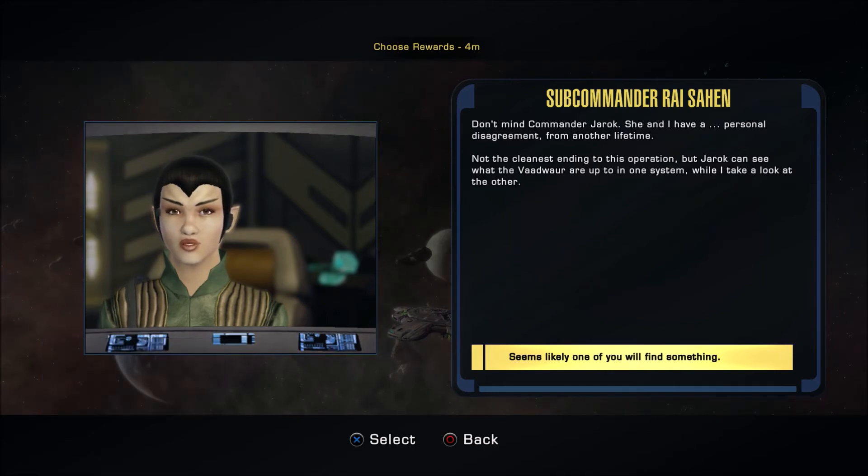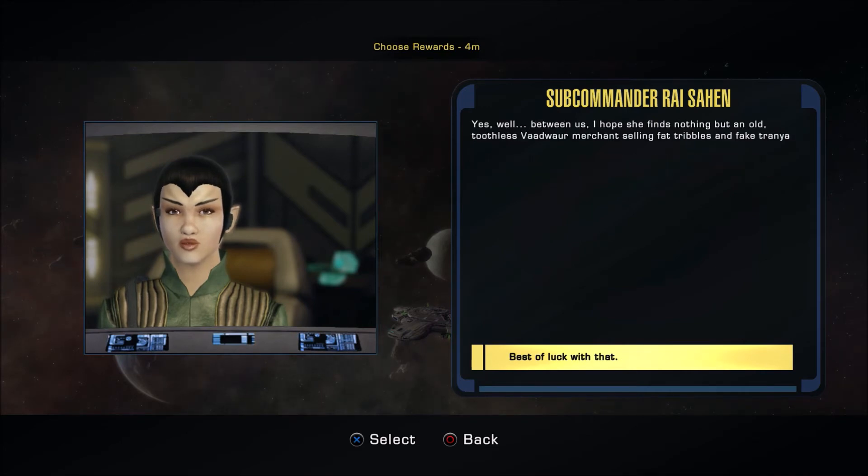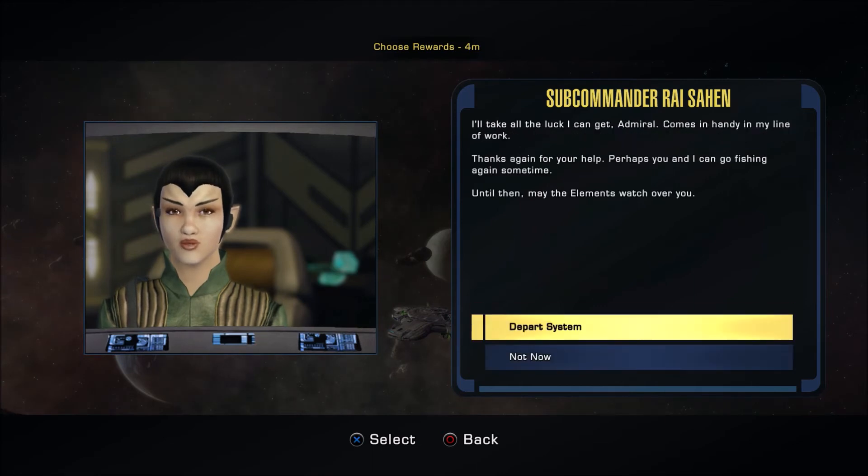Not the cleanest ending to this operation, but Jarak can see what the Vodwar are up to in one system while I take a look at the other. Between us, I hope she finds nothing but an old toothless Vodwar merchant selling fat triples and fake Tranya. I'll take all the luck I can get — comes in handy in my line of work. Thanks again for your help. Perhaps you and I can go fishing again sometime. Until then, may the elements watch over you.